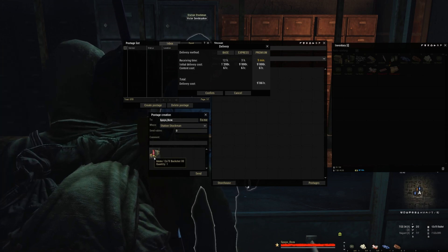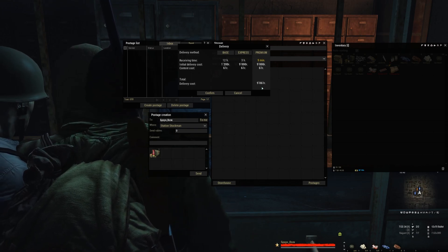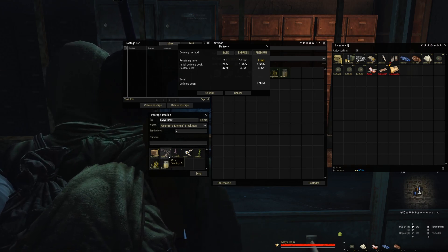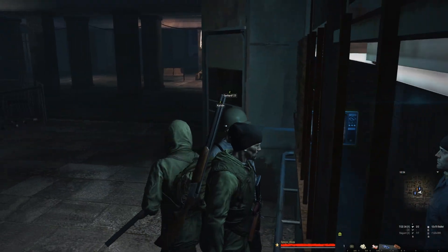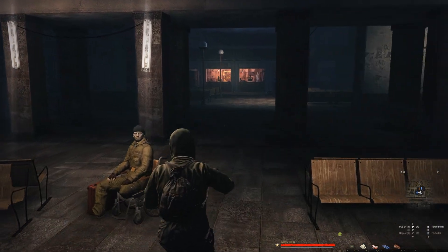If I bought a gun in a different map, I can transfer it to me without physically going to get it, or I can mail things to that vendor. For example, if I'm heading to the next map and want to send all these items ahead, I can highlight everything, drop it in, select Gourmet Stockman, and click send. The minimum delivery fee is 1,900 rubles. That way I don't have to worry about dying and losing valuable items on the way. That's how the mail system works.